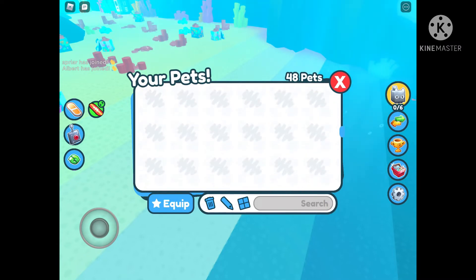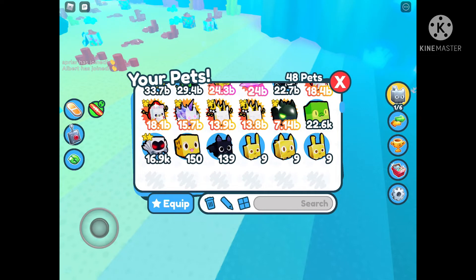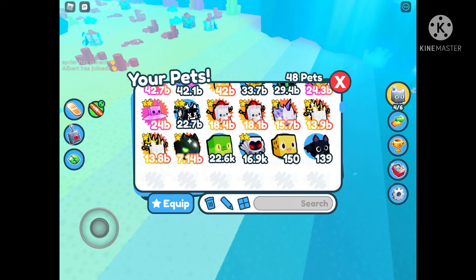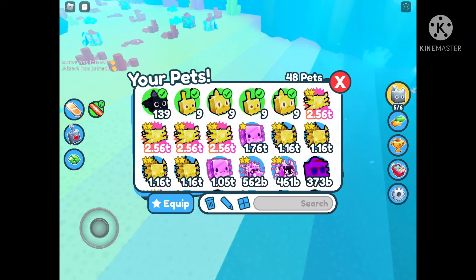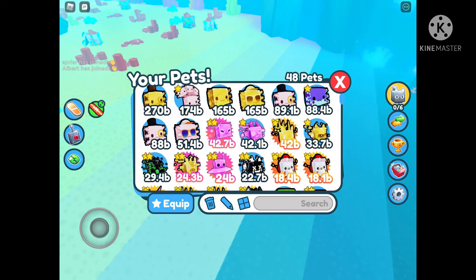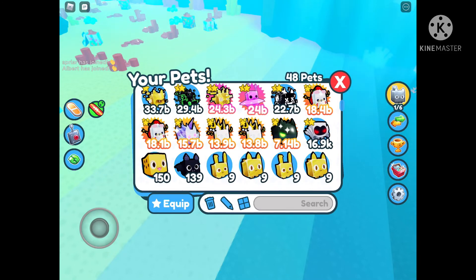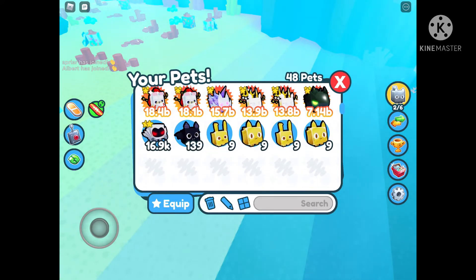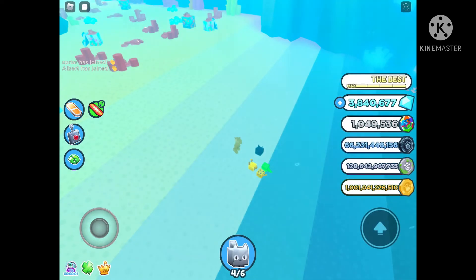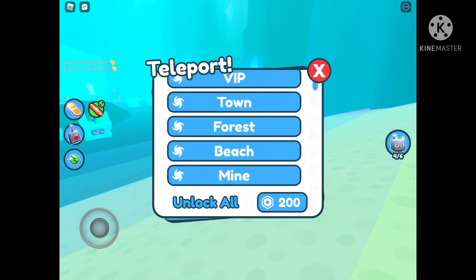Actually, I'm gonna equip my worst pets and go to the trading plaza to make people think I'm poor and get some free pets. Well, that won't work because they have to see at least a million gems to let me go there - they might catch me. I reckon my cobra is pretty good.